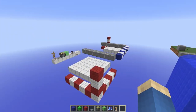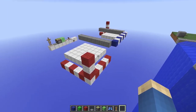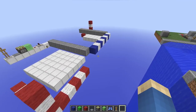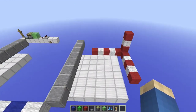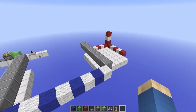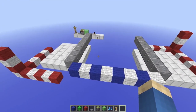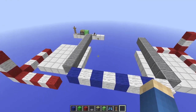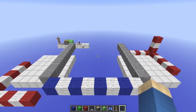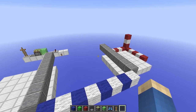Before we get into the building, let's look at the dimensions. Each station on each side of the river is six by six and four tall. Each station is mirrored from one another, so it's the same on both sides. In between each station we're going to have some water, and this water gap can be a maximum of eight blocks long — it can be as small as you want, but it cannot exceed eight blocks.